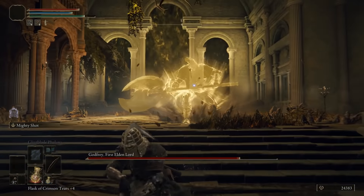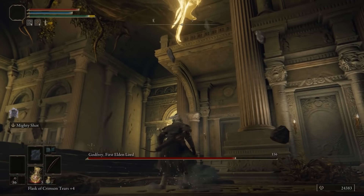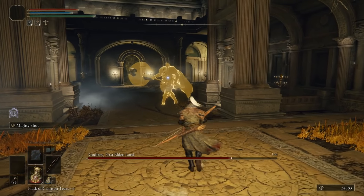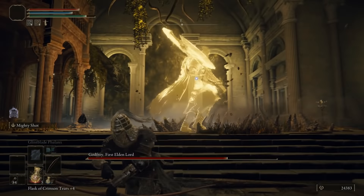The other move that we'll trigger sometimes is where he will jump in the air and throw his axe at you. This is easily avoided as well, just by rolling forwards. He'll then swoop down to collect his axe, but you'll be long out of the way by then, so continue to fire at him like normal.